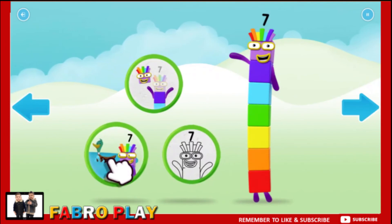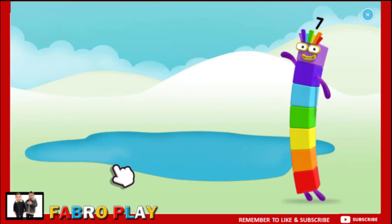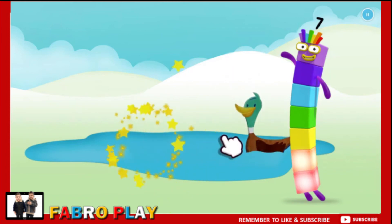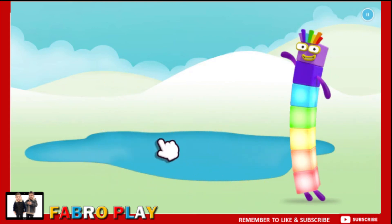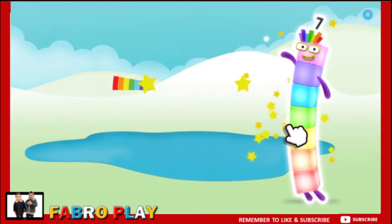Welcome to Numberland. Let's make and play. Lucky number block seven is playing with the ducks — seven ducks. One. Two. Three. Four. Five. Six. Well done.